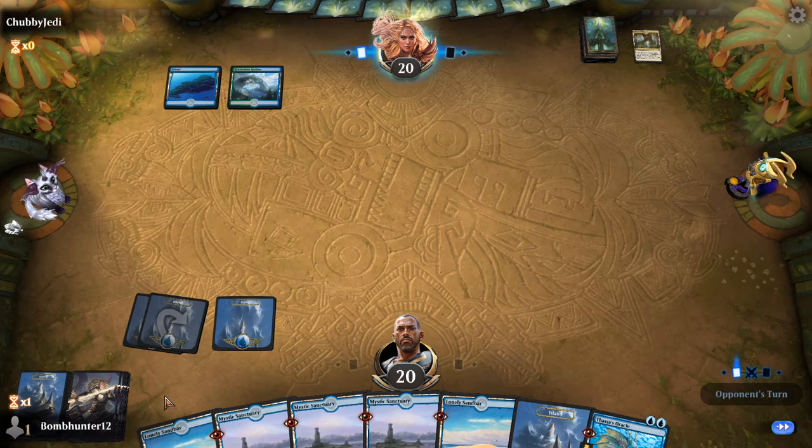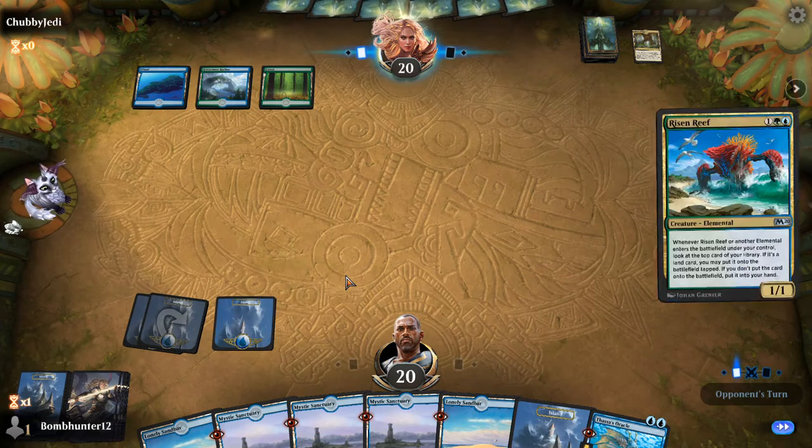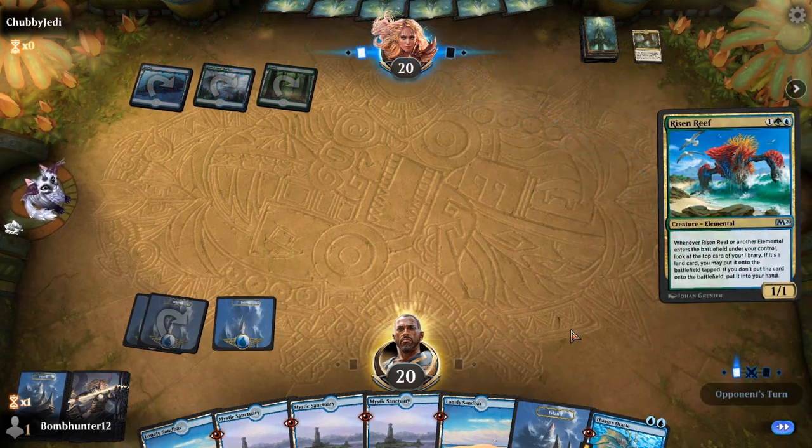My turn, I'm going to play the Sanctuary, put a Treasure Hunt on top, Sandbar, cast it, go find my third Treasure Hunt, which I'm really hoping is at the bottom. Well, let's not have it at the bottom.